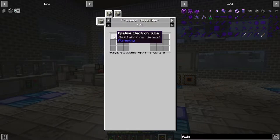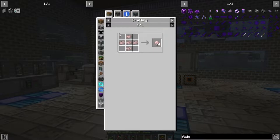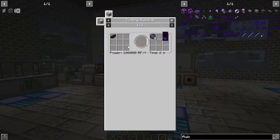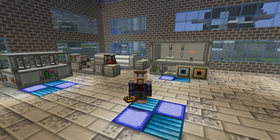So to make this, we need an Apertine electron tube from the thermionic fabricator, which is pretty fairly simple. A conductive iron grinding ball, which is just conductive iron ingots, which we can make with the alloy furnace pretty easily. And then the silicon wafer, which also comes from the cutting machine, from a silicon boule, which comes from the crystallizer from silicon ingots. So all of that seems pretty simple. Let me go process this.